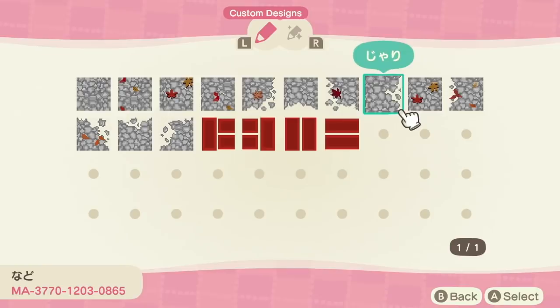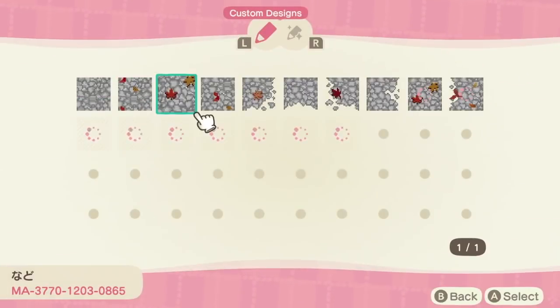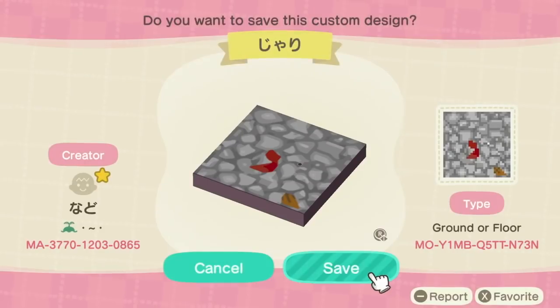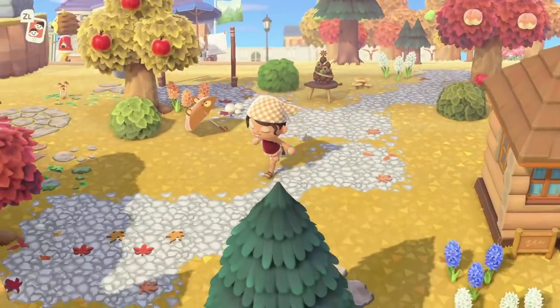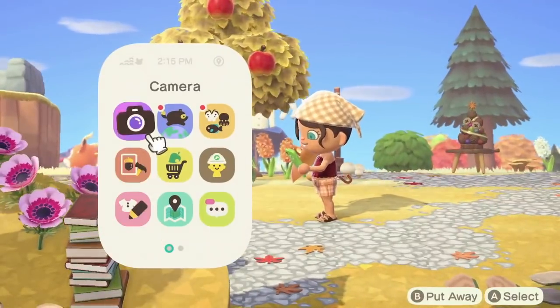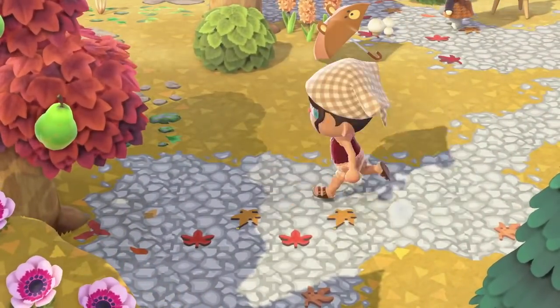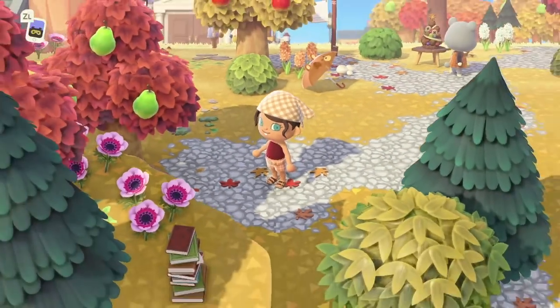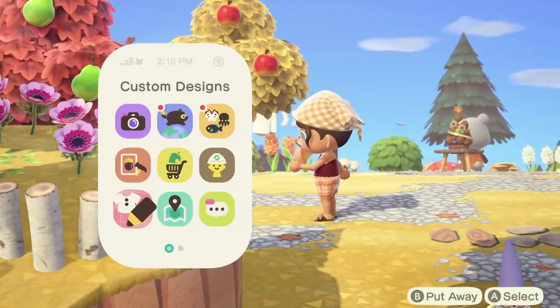The first one is this beautiful cobblestone path with fallen maple leaves. It is so gorgeous and so detailed, just perfect for this time in the game when the maple leaves are falling and scattering all over your island. This is a nine-slot path but it has multiple middle tiles. Here is how it looks — I think it's so beautiful. Look at all the detail in the stonework and the leaves, and with the falling maple leaves in the background, it's so gorgeous.